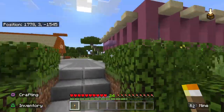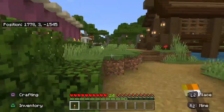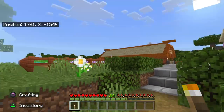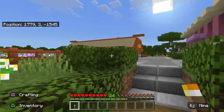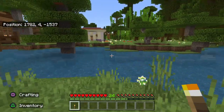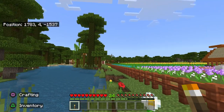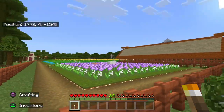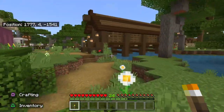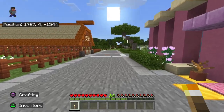I think it's very important when you're creating a survival world or even a creative world that you want to really have your world tell a story. You don't just want to put a building and then another building. I spent hours dynamiting a river here, and I've got a jungle, bamboo, nice crop fields, and everything just kind of flows nicely.